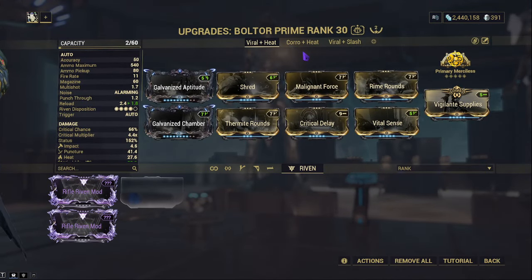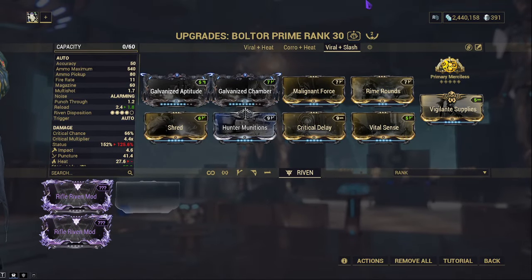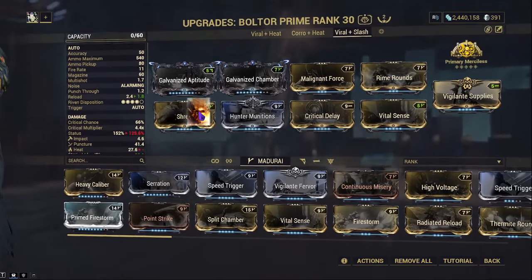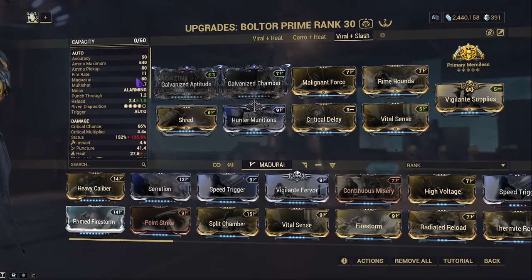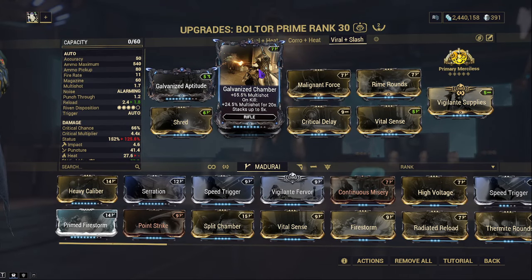The most common build I use is Viral Slash. You may wonder why I'm not using Serration or a flat damage mod — I could get rid of Shred, but then my fire rate goes away and I have no punch-through. Punch-through is nice, and I like the fire rate Shred gives. That's the point of Galvanized Chamber — granted it may not be maxed since mods are expensive, but it should still work.